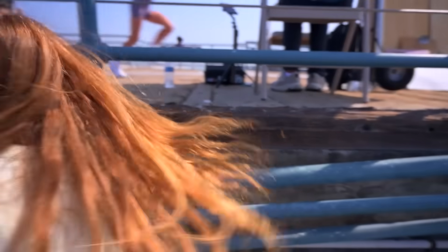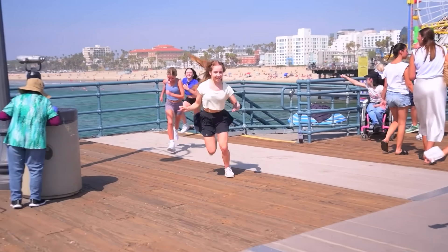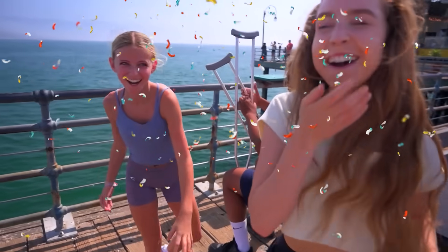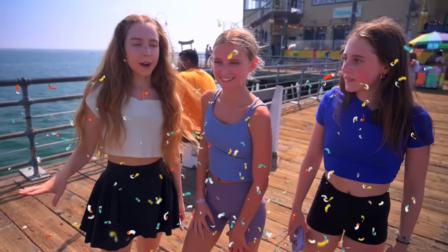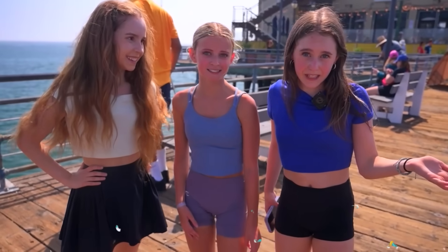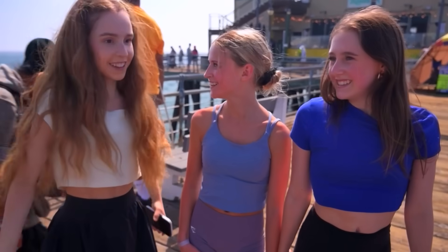Anna sees them coming and tries to figure out which way they'll approach so she can escape. She tries going the other way but Kinsley and Emmy catch her and tag her. Anna concedes: they get tickets to all the rides at the amusement park, and she'll let them control her life for the day. Kinsley says getting on all the rides is probably fun enough, so they don't need to control her life. They all head off to enjoy the park together.